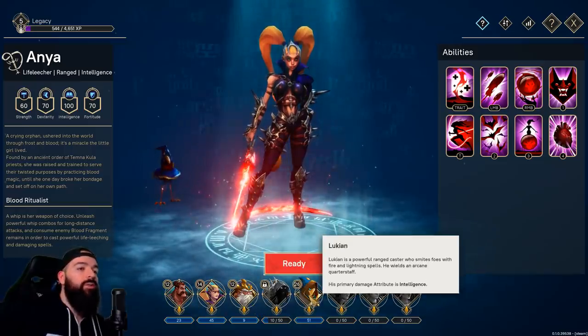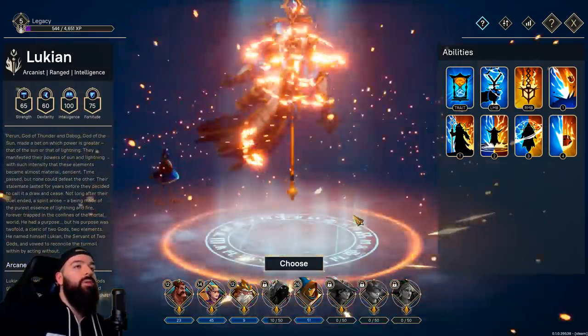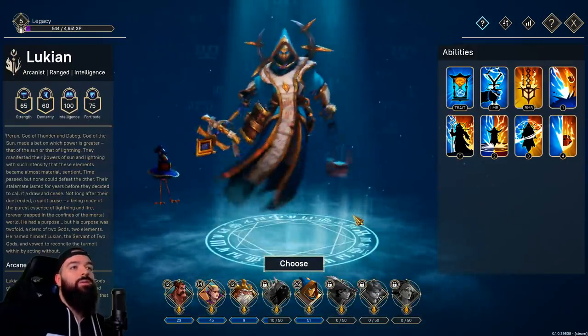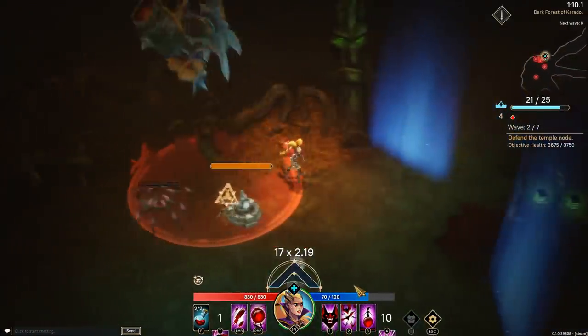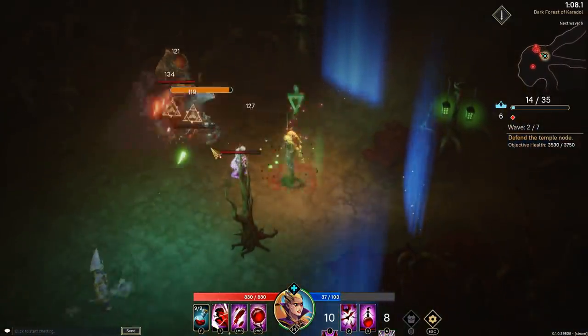One of the first non-starter heroes you unlock is Lukian, which is by far my favorite, and I'll show some gameplay at the end of the video and talk about my general thoughts on everything. But anyway, back to the starters — let's go ahead and start with Anya.